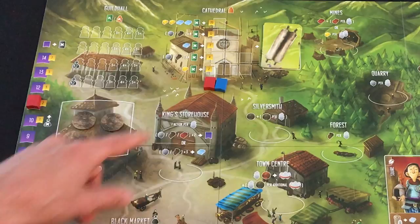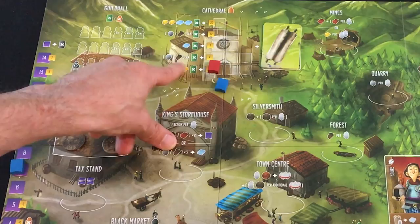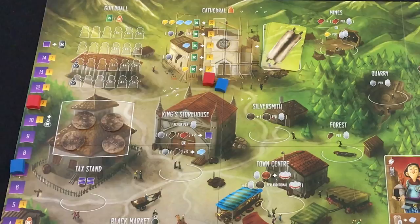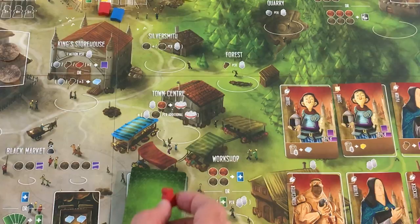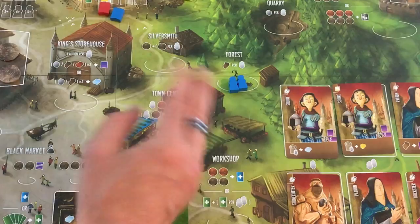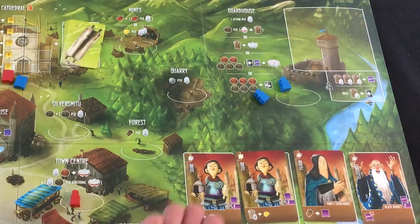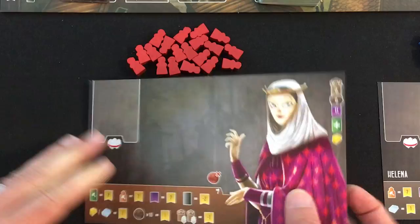The guild hall is where you go to build buildings or help with the cathedral — you pay the top cost first, then some wood and stone, then marble, and it's worth victory points at end game, but you have to discard a building card. If you do it early, you get a reward card with some bonuses; later you just get some virtue. The town center is how you and the AI grab other workers — you can grab everybody of a single color from one location with one worker. The guardhouse lets you throw them into jail for some silver, or let your own people out to refresh your pool.